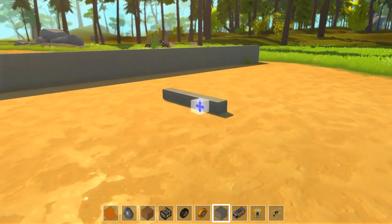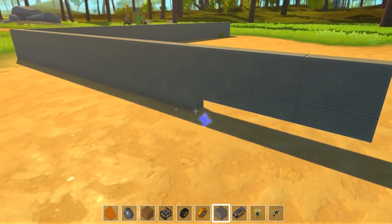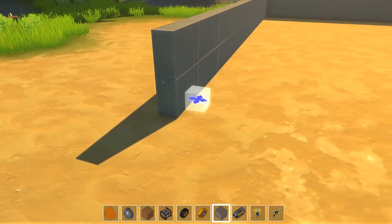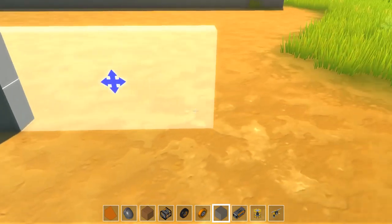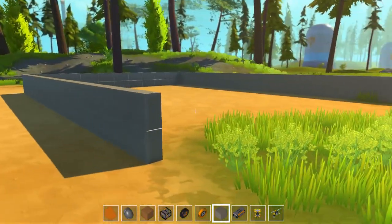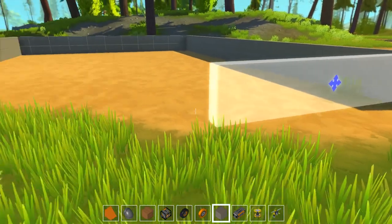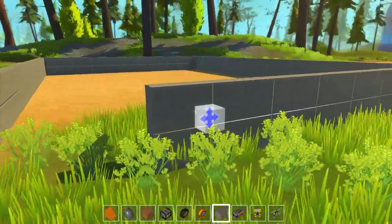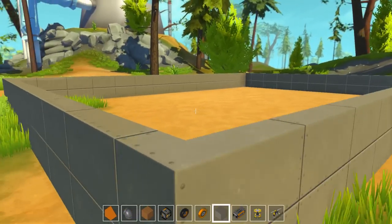First off we're going to start off our box and then build from there. That is not where I wanted that - delete. Stop messing with me, game. Would help if I placed it properly. I probably pushed one instead of Q - butterfingers here. Alright, we're going to have our rough foundations for our base. I'm going to build it up and maybe incorporate that little hill at the back as well. I can't even build large chunks of wall right - just Minecraft it a little bit.